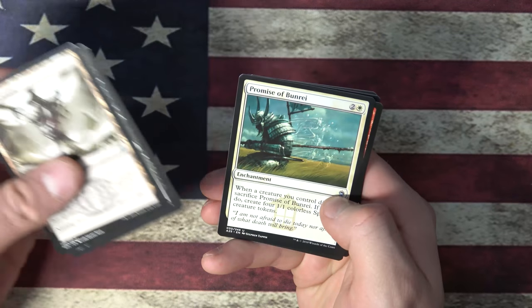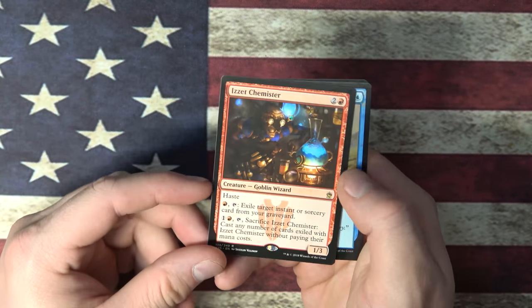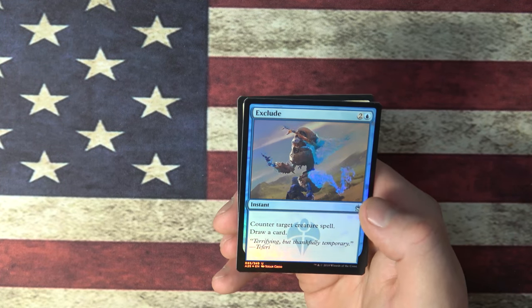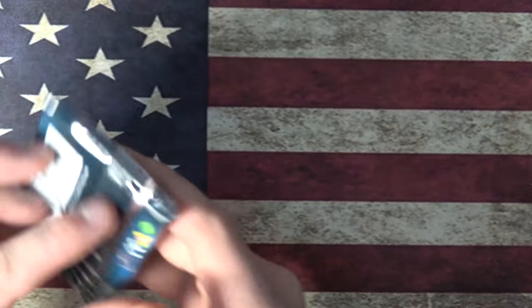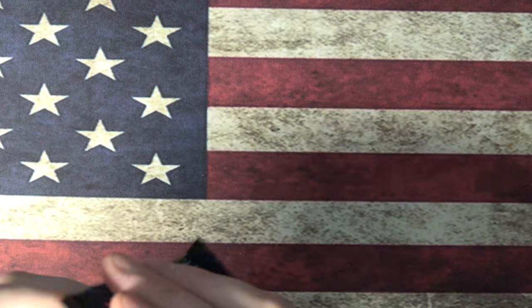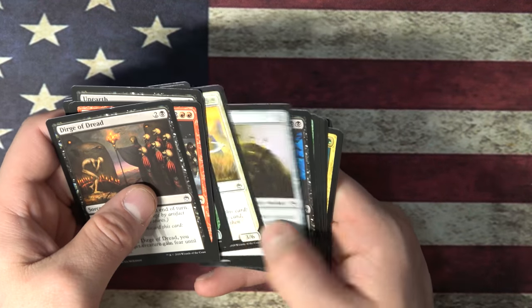The Cavern, Zombify, Promise of Bunrei, and Chemister's Insight. Alright. And a Foil Exclude. And that's what we took in. We got one stack left on box two — we got some okay stuff. We still got plenty of time.